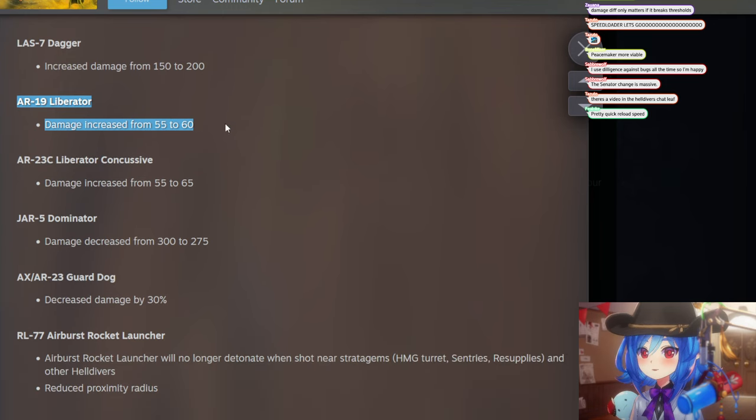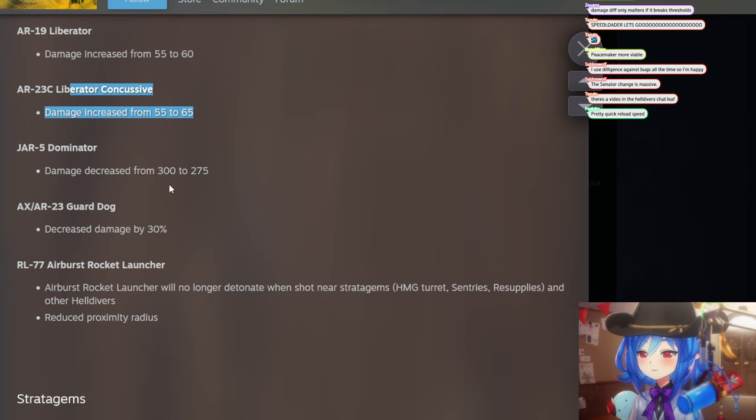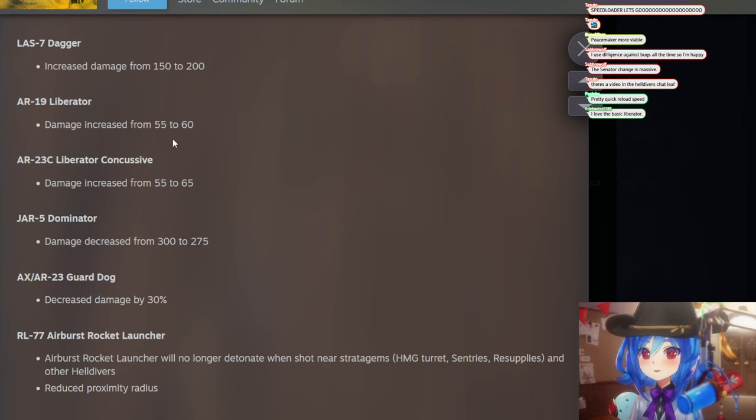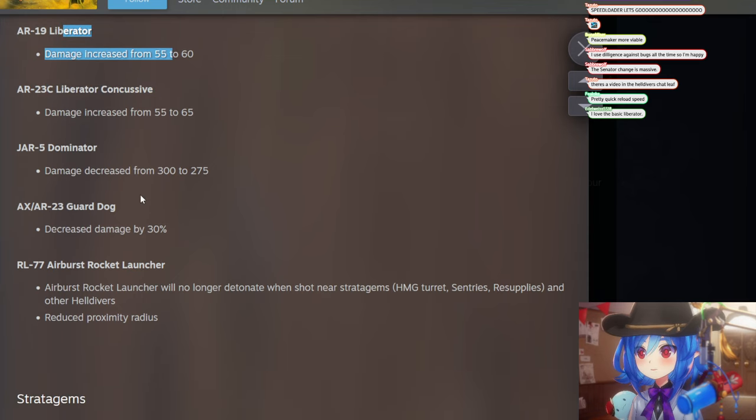Liberator damage increased from 55 to 60 — the basic rifle. They probably had to do this to differentiate it from the Sickle. Liberator Concussive also got buffed more than the Liberator, so it's probably the better utility gun now. It has fewer rounds than the Liberator, but it's a niche pick I actually like.